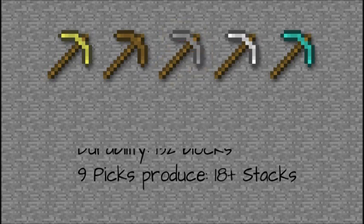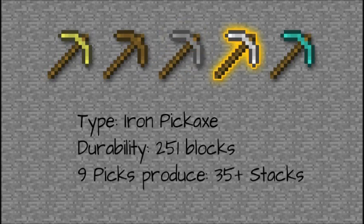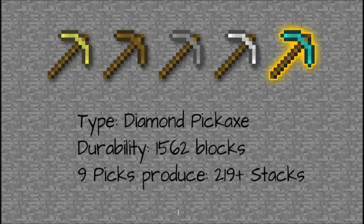Now here's where we get into the really interesting stuff. The iron pickaxe can pick out 251 blocks all by itself. 9 of those will produce 35 plus stacks — it's actually like 35.29. So this is the pick to use if you want to do it. If you can afford the iron and want a full run to completely fill your inventory, this is the way to do it. Now, the diamond pickaxe can pick out 1,562 blocks, which means 9 of those picks would be 219 stacks. Obviously we don't need that many stacks, so you wouldn't need nearly as many diamond pickaxes. Again, diamonds are very rare, iron's pretty common — iron might be the way to go.